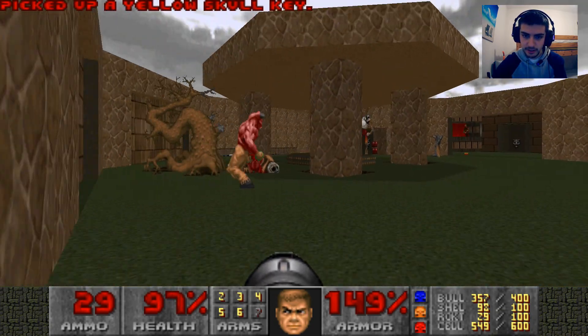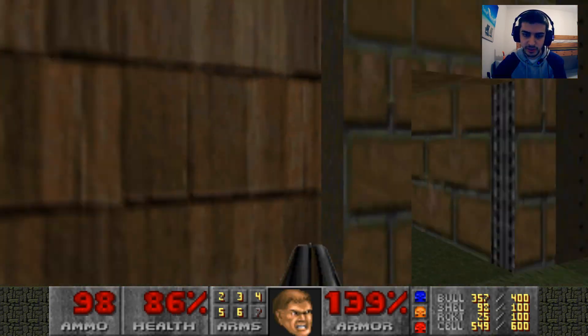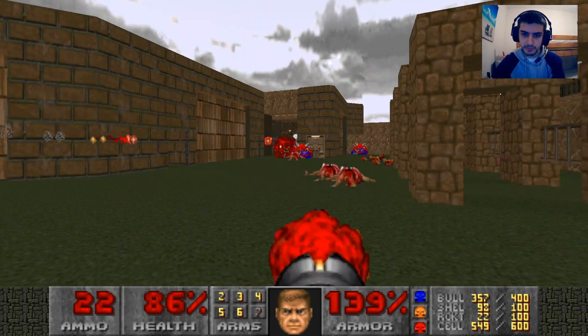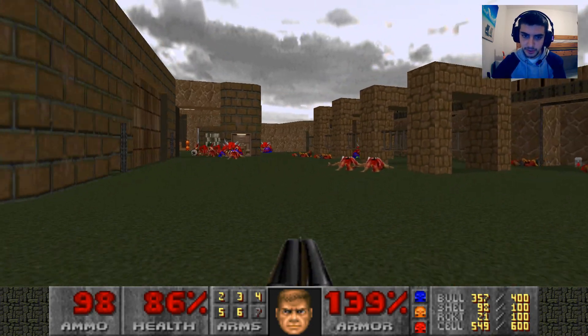Grab the yellow key, and then all monsters will start teleporting in — arch-viles, pain elementals, and other stuff. Hell knights and mancubi as well. Might need to be careful with these rockets now.